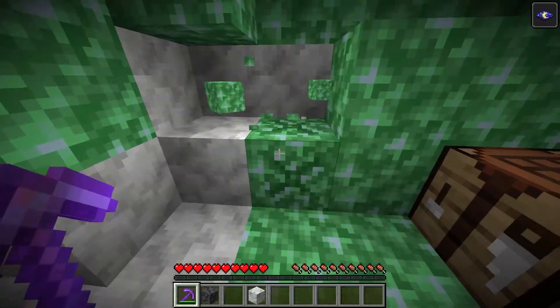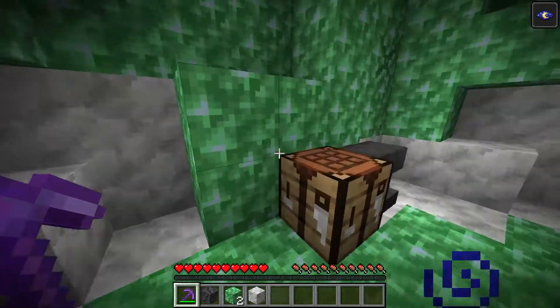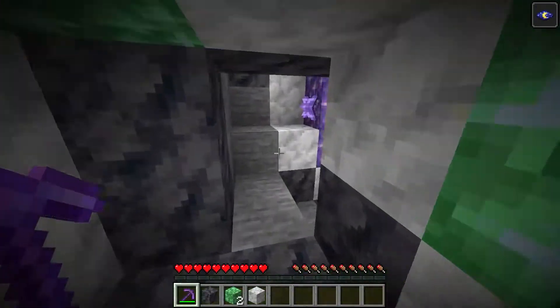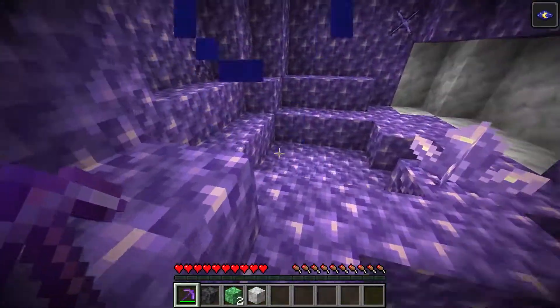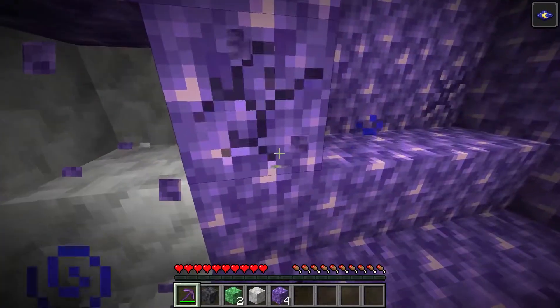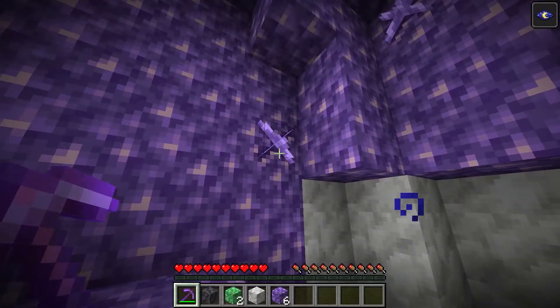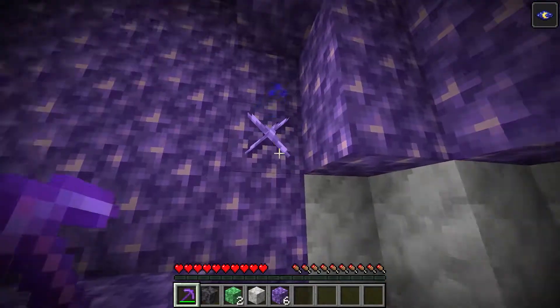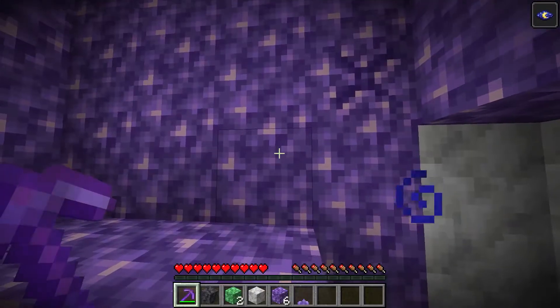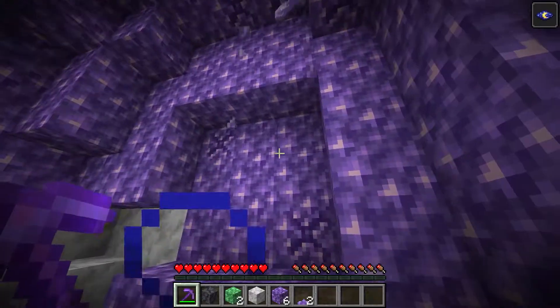I'm going to see what we get with the silk touch pickaxe. I believe there's no way to get the budding form of this - you can get the geode block. If we look at the amethyst, because this is pretty new stuff, these have got four growth phases. If we take this with a silk touch we're going to get the small amethyst bud. There's the amethyst cluster.